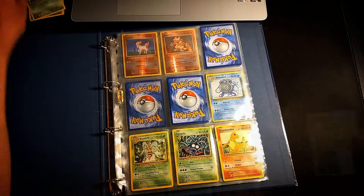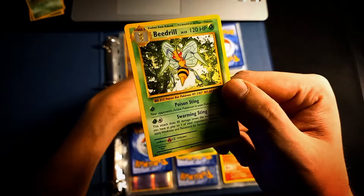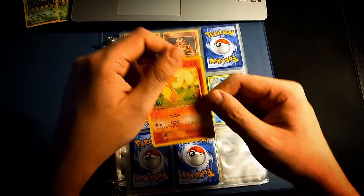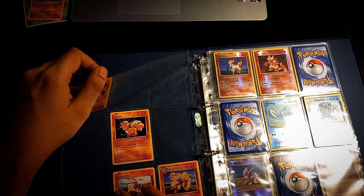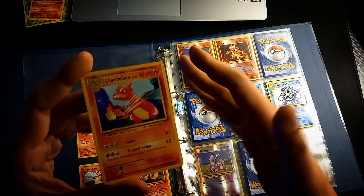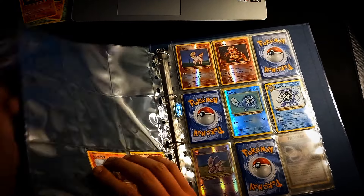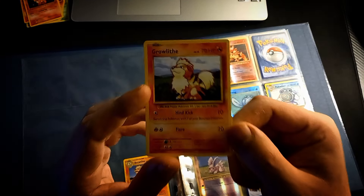Let me start pulling cards from the binder. There's a really nice Caterpie here. Sometimes it's good to let go of things and refresh with new stuff. The cards are in really good condition — I sourced them carefully. Lots of nostalgia here. My original base set might be Lightly Played or Excellent — about a six or seven quality — but these Evolutions cards are all potential PSA 9 or 10.